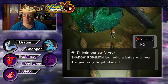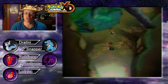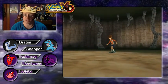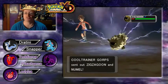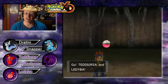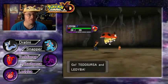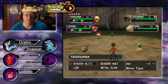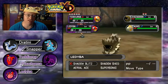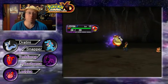An NPC says: 'I'll help you purify your Shadow Pokemon by having a battle with you. Are you ready to get started?' Yes, let's get with it. There was no episode yesterday — this is following suit with the first week where I didn't have an episode on Monday, although this is supposed to be a Monday through Friday series. It was Thanksgiving this past weekend here in Canada. I believe the United States has their Thanksgiving in November; we get ours in October. Anyway, let's choose our attacks — Metal Claw on the Zigzagoon, Shadow Blitz into the Nummel. I want to try to get Reverse Mode activated as much as possible for maximum purification.